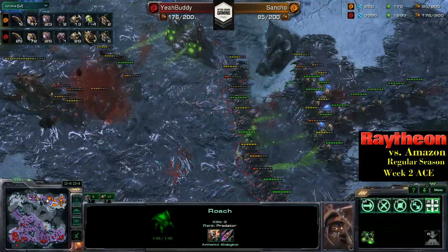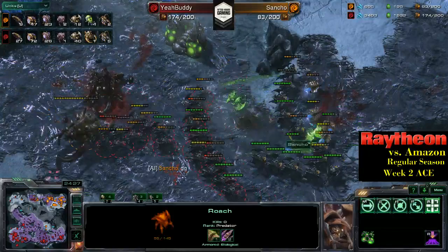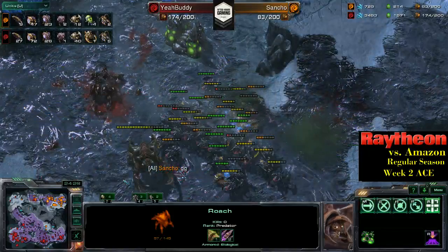Sancho's main resource allocation point is going to fall. These ultralisks are going to fall quite quickly to a fair amount of roaches, putting Sancho at a very distinct disadvantage all around. And there, ladies and gentlemen, is the GG.